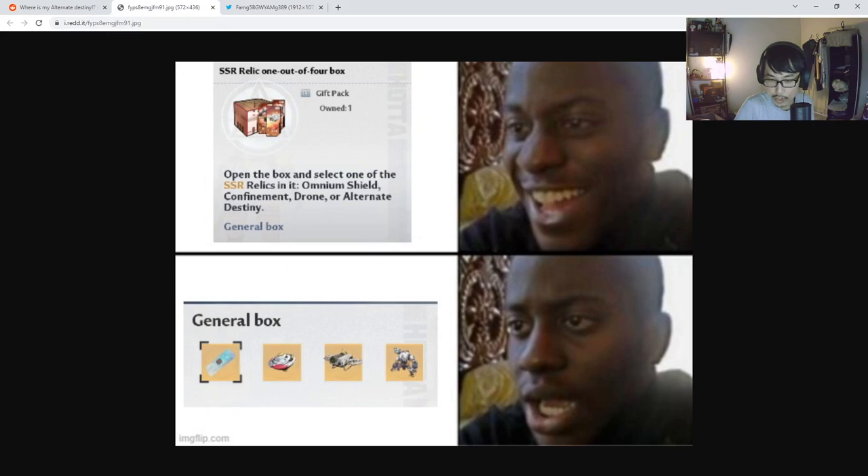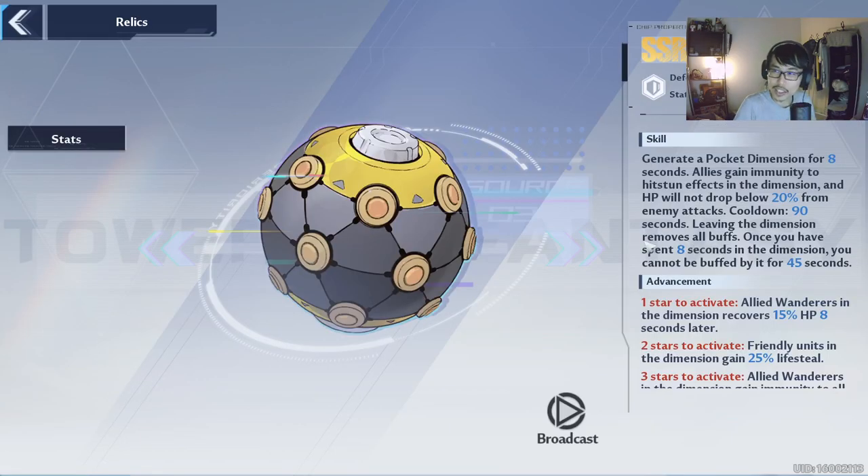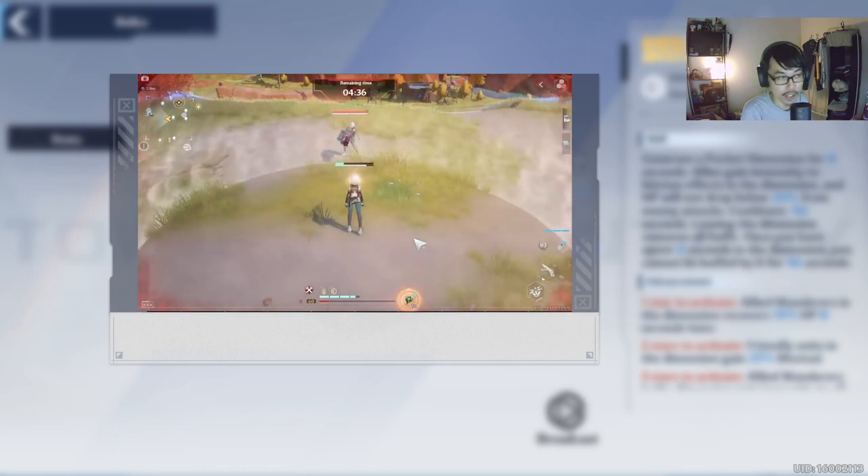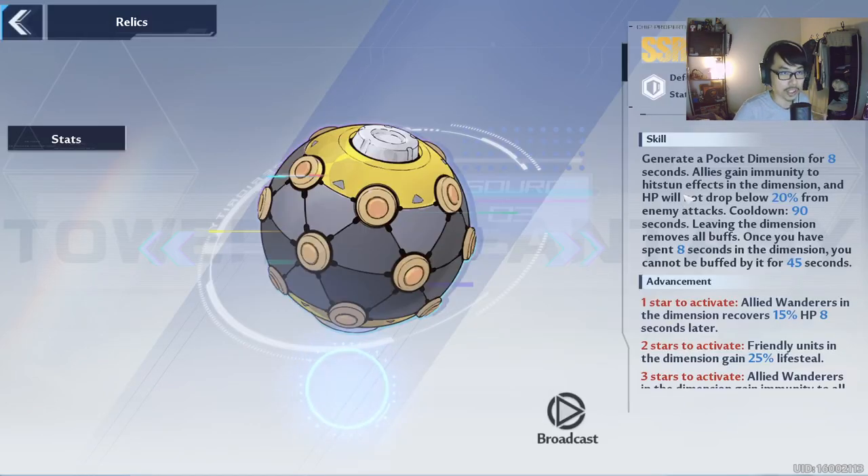A lot of players really want this relic. It's a defense-type relic, very good in PvP. If you get this relic, PvP is going to be a lot easier. When you cast the shield and stay inside, your HP cannot drop below 20%, giving you a little bit of immortality depending on how long it lasts. It lasts for 8 seconds, so during those 8 seconds if you're about to die, you cast it, stay inside, and your HP will not drop below 20%. Once you leave the dimension it removes all buffs, and after spending 8 seconds in the dimension you cannot be buffed by it again for 45 seconds. This shield is make-or-break in PvP — it can turn a losing condition into a winning one if activated at the right time.